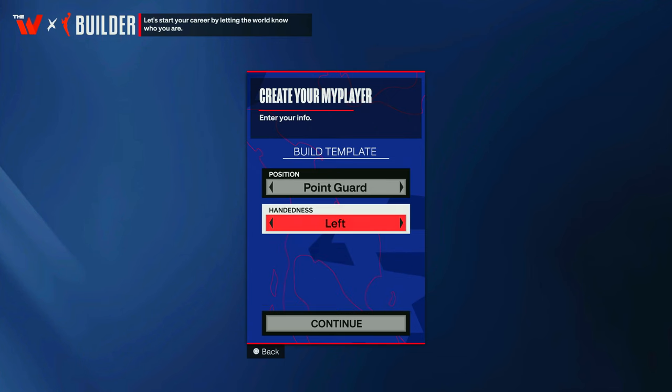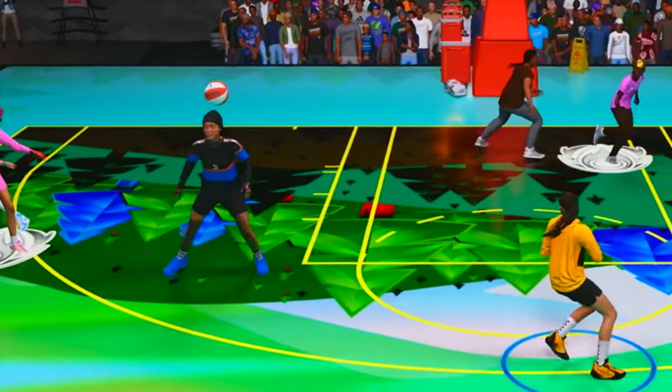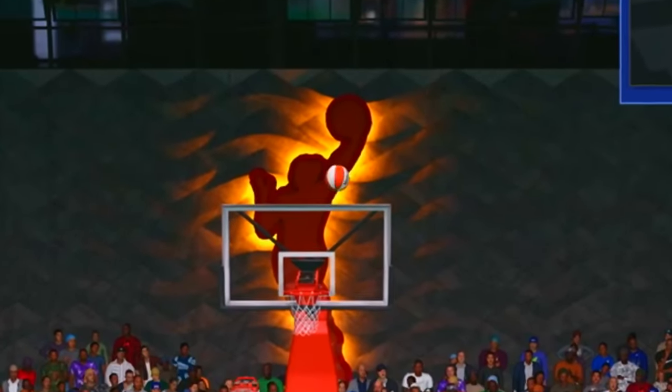We're going to get her name, her position, make sure she's got the right hand, and also do the face creation. This is the closest I could get to Caitlyn Clark's face creation — let me know in the comments how y'all feel. But for the build, I ended up having a little bit of fun in the W.